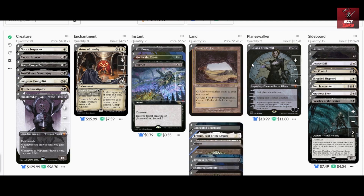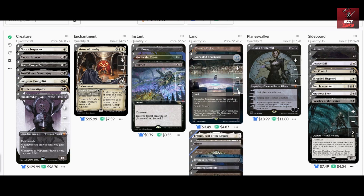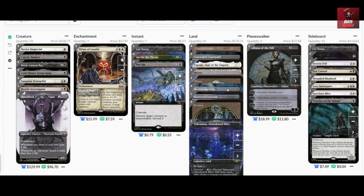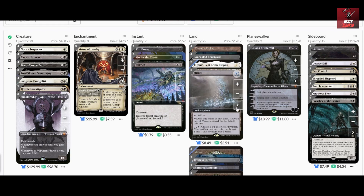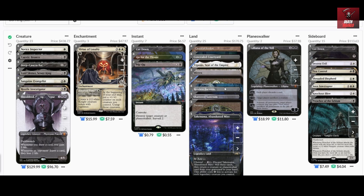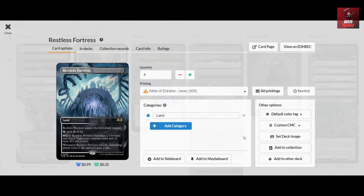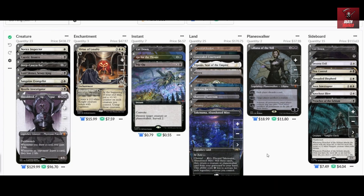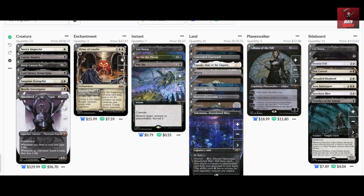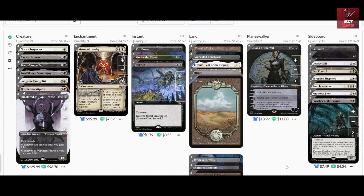For the land base — white-black is now well supported with the reprint of Concealed Courtyard, which is now Standard legal. Token-producing lands and man-lands are also needed, so we have three copies of Mirrex that generate Mite artifact creature tokens, and Restless Fortress from Wilds of Eldraine, which attacks as a one-four that makes the defending player lose two life and you gain two life. This is followed by the channel lands Eiganjo and Takenuma, along with basic Plains and Swamps.